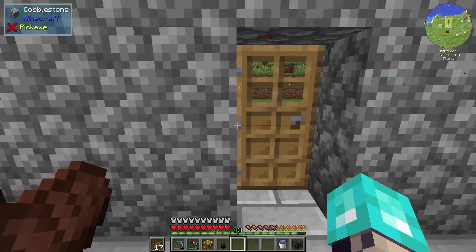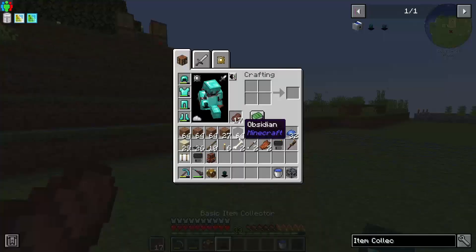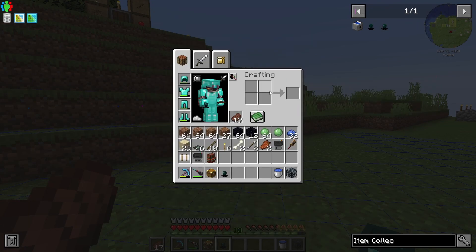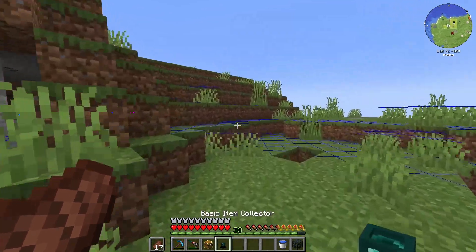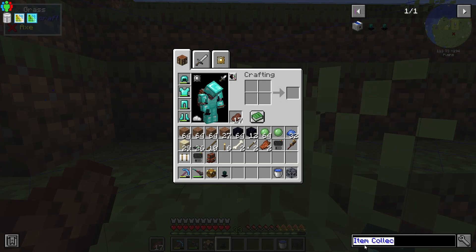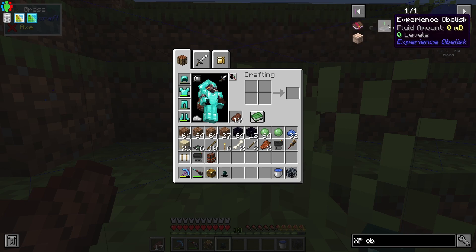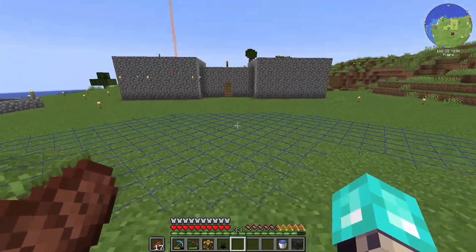Let's quickly grab the wither skeleton spawner here and head back over. This basic item collector — it's not going to be the best option, but it'll be good for now. We don't have anything to collect XP, so we probably need to look at the XP obelisk. This right here should actually work.